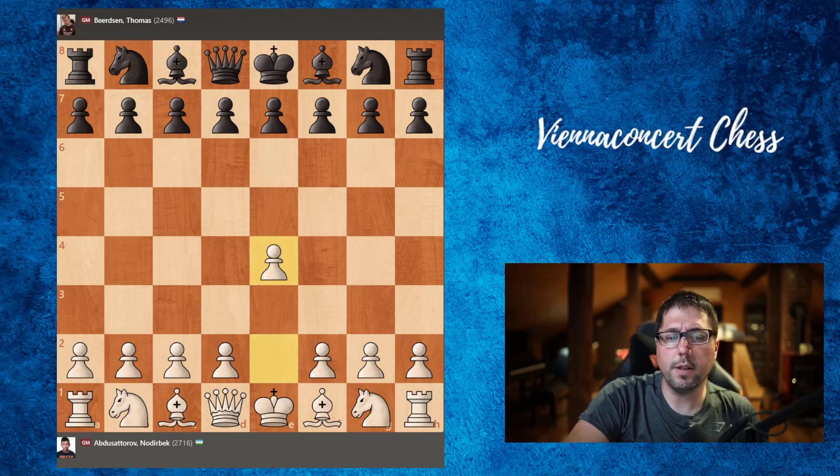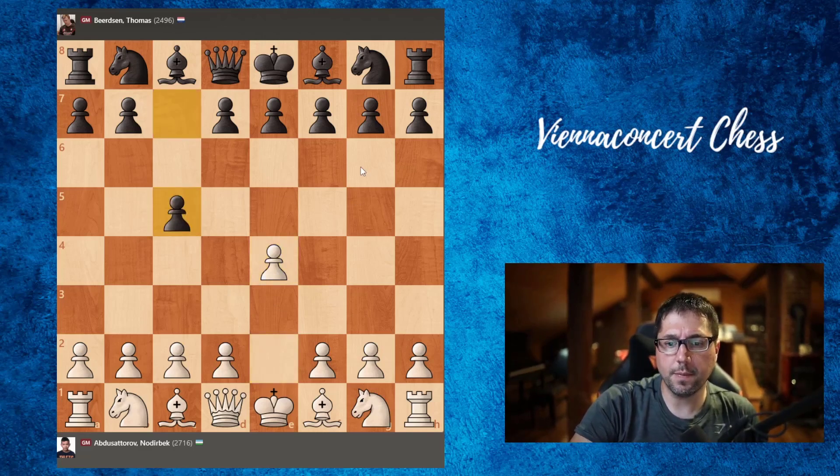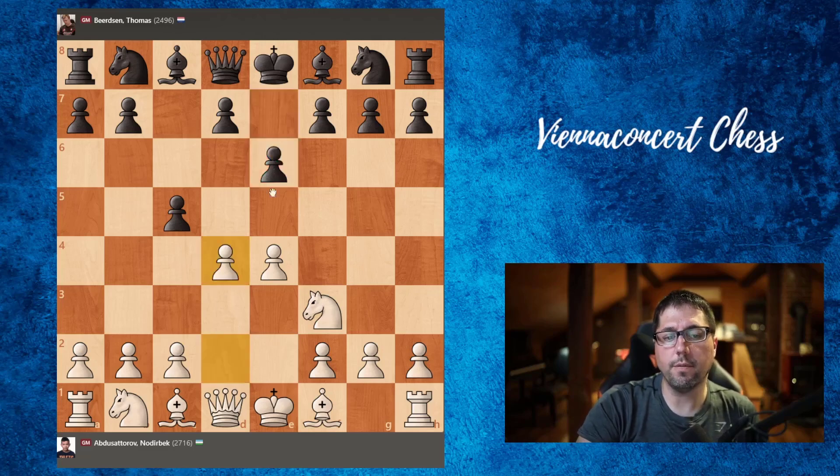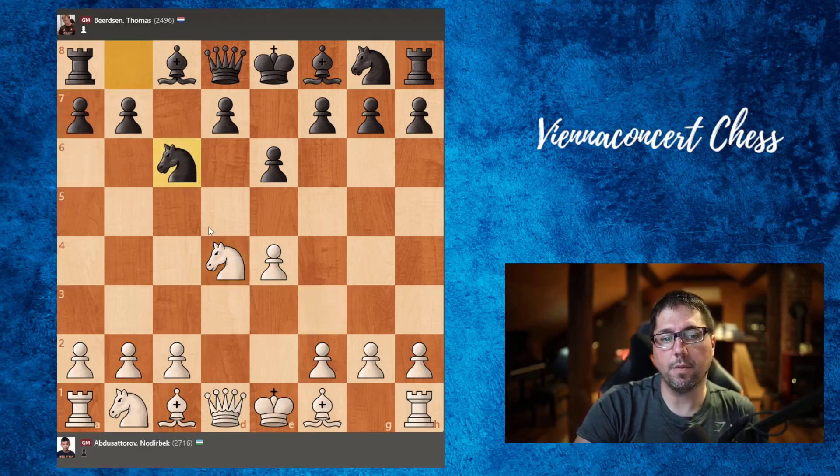Abdus Satoru was white and he started with e4. We have Sicilian defense, and knight f3 is the main move. Knight to c3 is also close to Sicilian, and here e6 is a very interesting variation — after this move it's called the French variation of Sicilian. Now d4 to pressure the center, cd, knight takes, and here a6 is the Kan variation but black opted for knight to c6, which is actually the Taimanov.